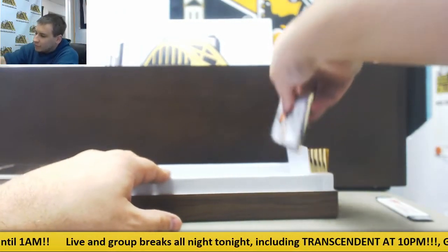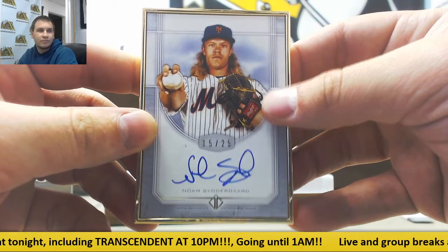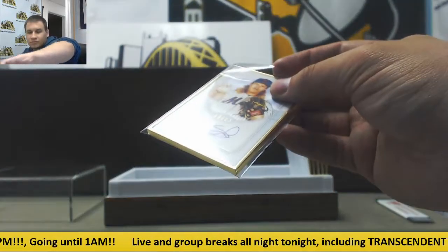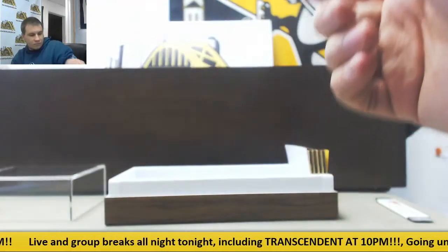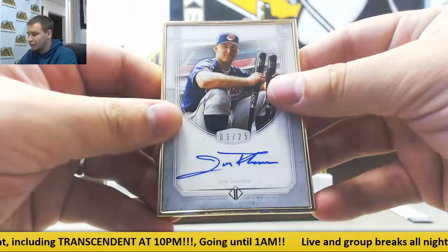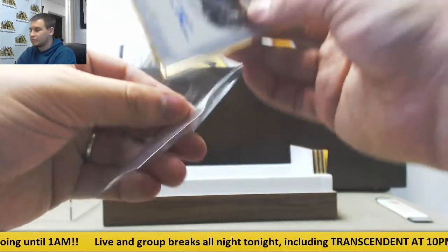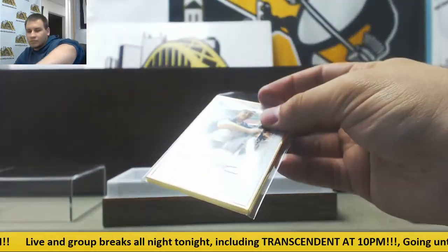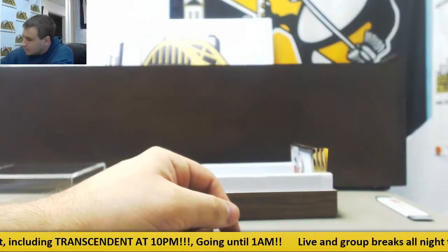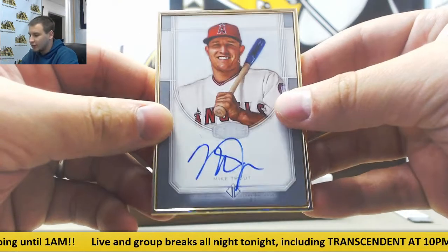Next autograph for the Mets, base auto, 15 of 25, Noah Syndergaard. Moving right along, Jim Thome, 3 of 25, base auto. It's either going to be Trout or Winfield — first up, 13 of 15, silver auto, Mike Trout.